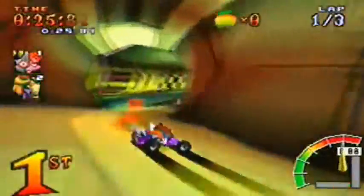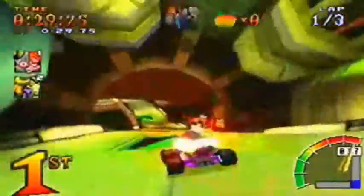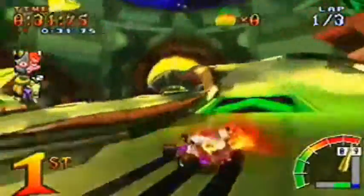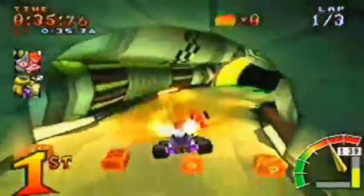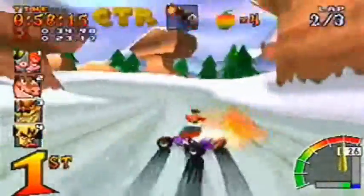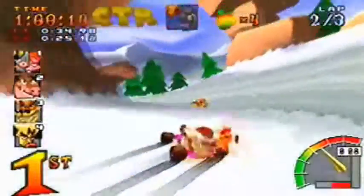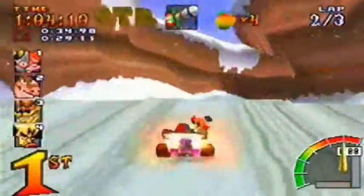Here's how Adventure Mode works. In each area you have four different race tracks. If you collect at least four trophies in each area, you'll be able to race a boss. If you beat the boss, they give you a key and you get access to the next area. The race tracks in Adventure Mode also offer two extra challenges: Time Trial Mode and CTR Mode.